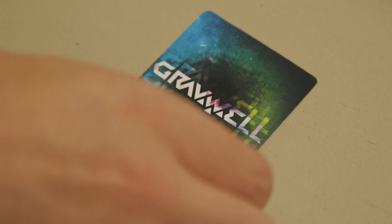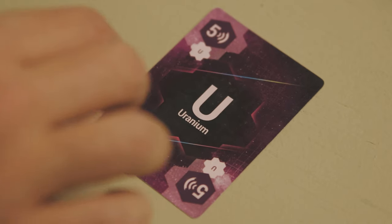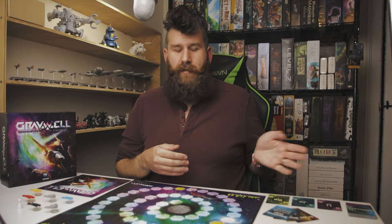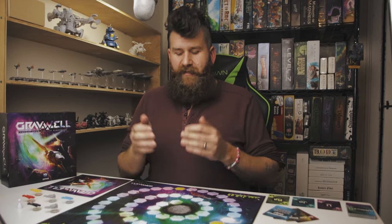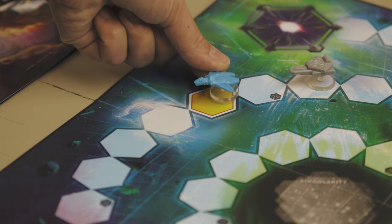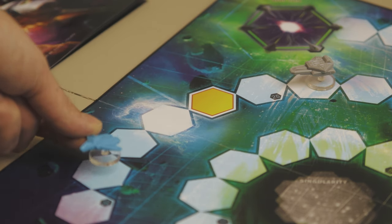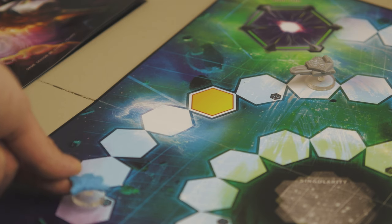Moving on to the second type: purple cards, of which there are only four in the entire deck. Those are repulsion cards. They work exactly the same as standard cards except instead of moving towards the nearest ship, you move away from the nearest ship the number of spaces shown. The same tiebreakers apply — if ships are equidistant, calculate which side has the most ships total and move away from that direction. Perfect tie means you stay put.